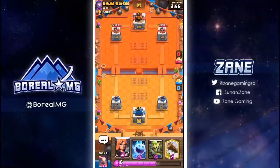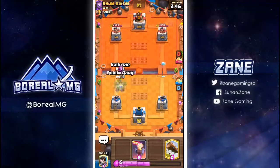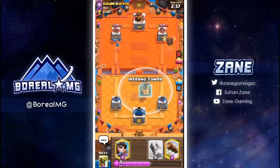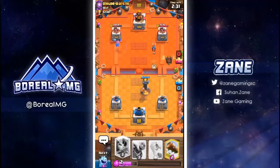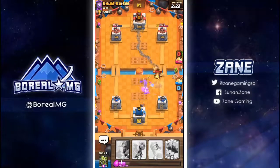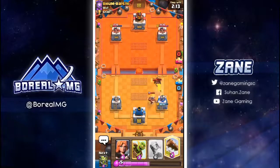I know the clan he's in — it's a really good French clan I think. Let's do ice spirit — personally I don't like going against lava anything. This looks like lava lightning. The miner is gonna target it and probably kill it off.